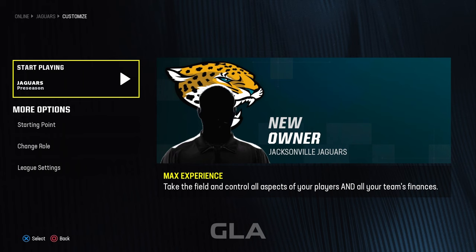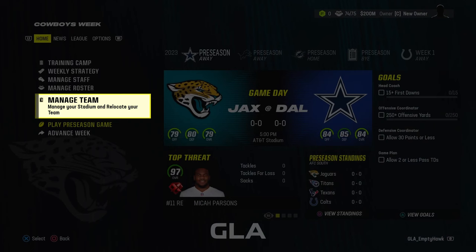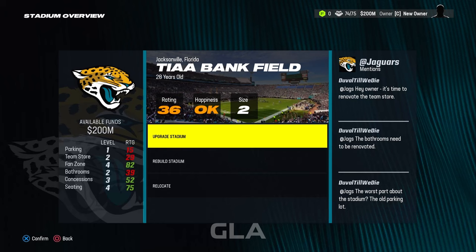After that we're going to go ahead and start playing. Then go to Manage Team, then Stadium, and after that we're going to click on Relocate.